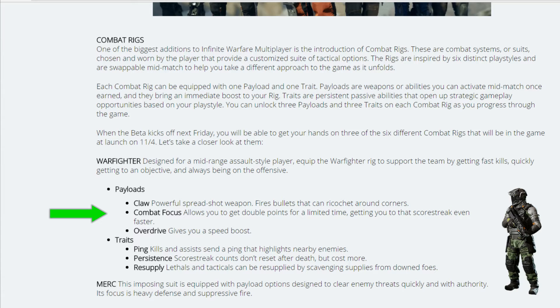Warfighter's payloads include Claw, a powerful spread-shot weapon that fires bullets that can ricochet around corners. His next payload is Combat Focus, which gives you double points for a limited time to reach scorestreaks faster — very similar to combat focus in Black Ops 3. Finally, Overdrive gives you a speed boost, similar to Ruin's specialist ability in Black Ops 3. Most of these setups will feel familiar to anyone who's played previous Call of Duty games.